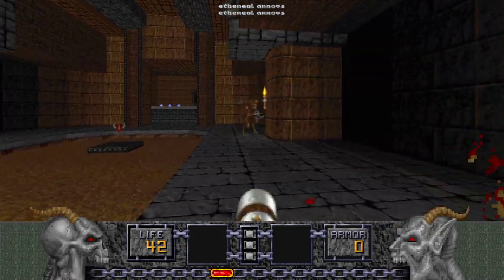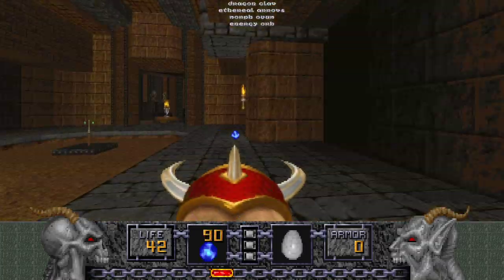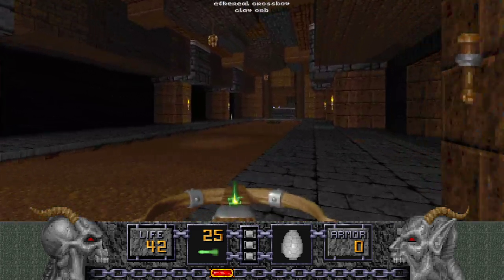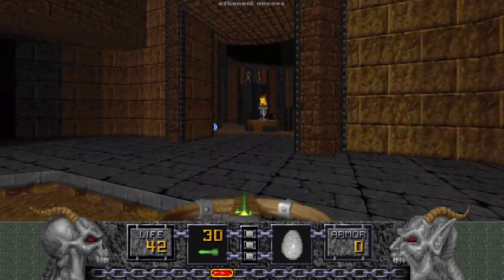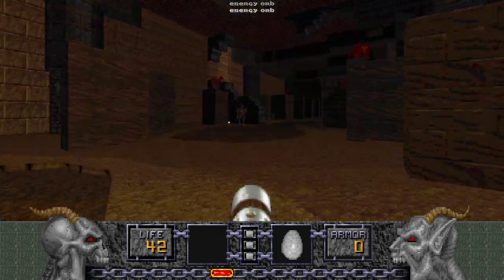You want to make sure all the enemies are dead with the staff. You can grab the Dragon Claw and this Crossbow when you're done with everything. And while you're here, you can pick up some more ammo too. But watch out for these Undead Warriors — we'll deal with them later, but we're going down here for now.